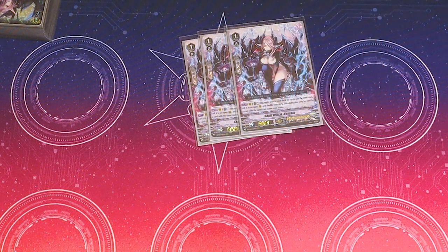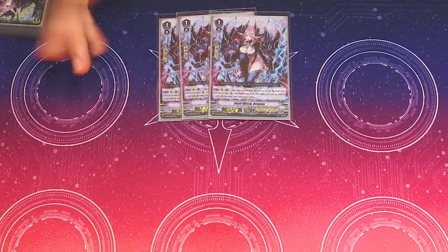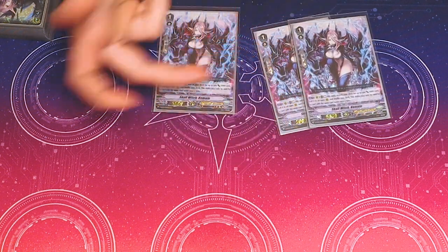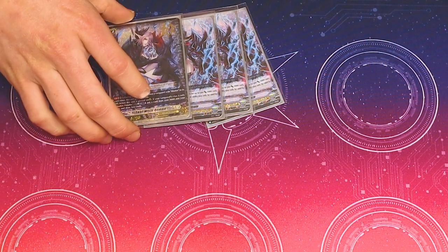I run 3 copies of Skull Witch Nemo. Her skill is you can rest her, search your deck for any 5k power unit, and then call it. You can only use this skill of the card Nemo once per turn — you can't do a Nemo into a Nemo into a Nemo, you just get the 1. I have to run it 3 because I run a 4th copy of a card with the exact same name.